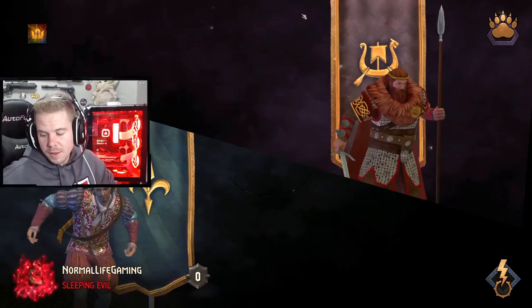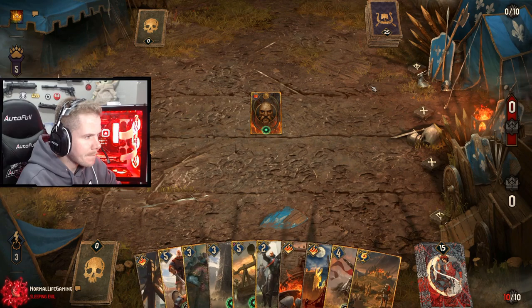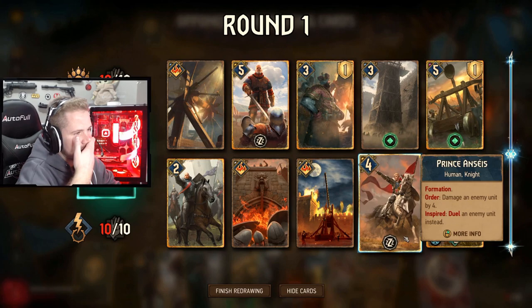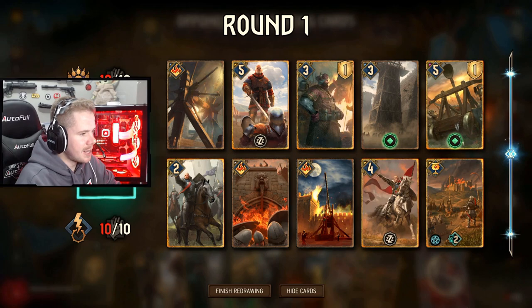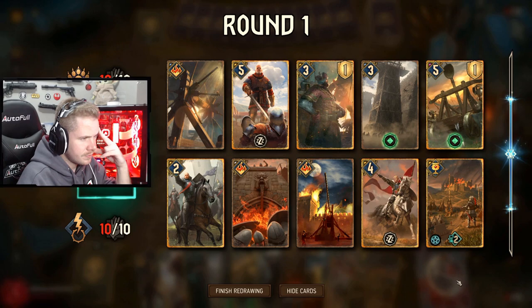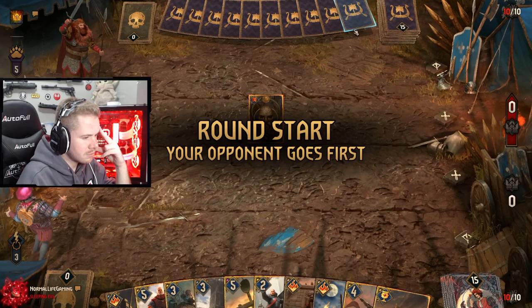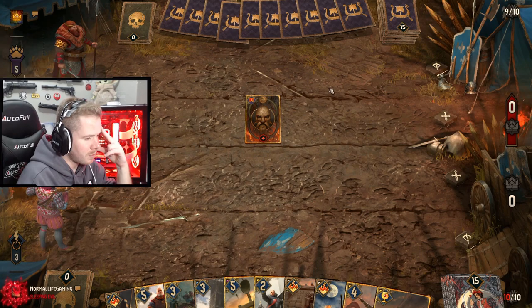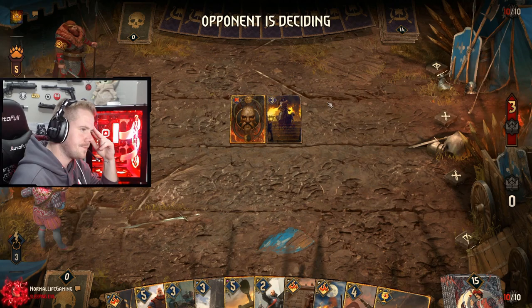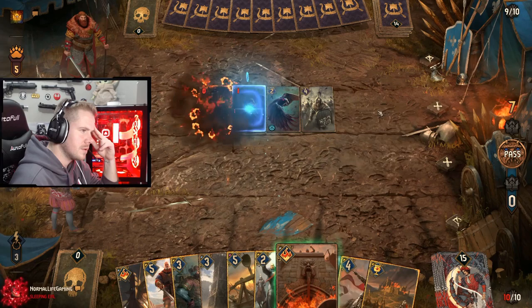We're starting on red coin against what looks like a Discard deck — it's going to be difficult on red coin. We've got Siege in hand. I think this is a well-balanced hand; I probably could have gotten rid of Selka but I'll keep it.